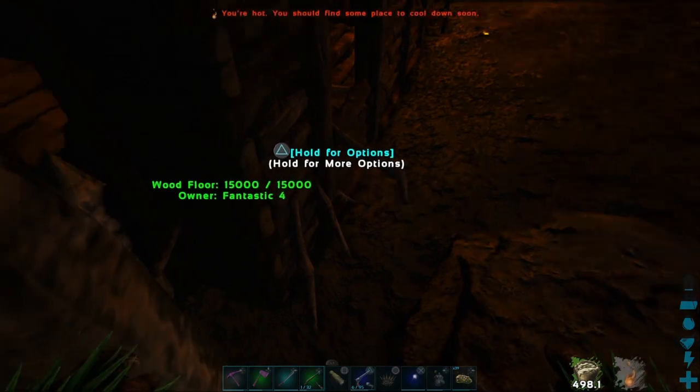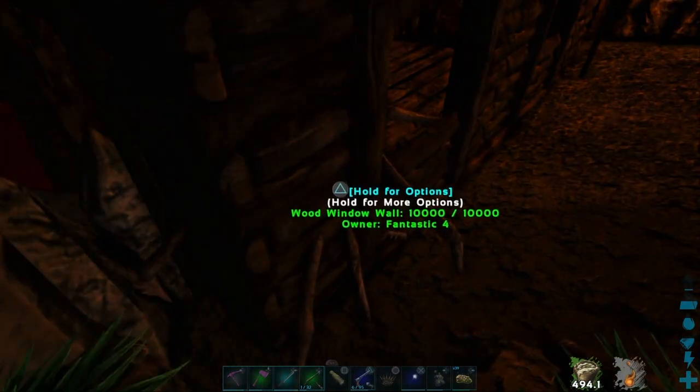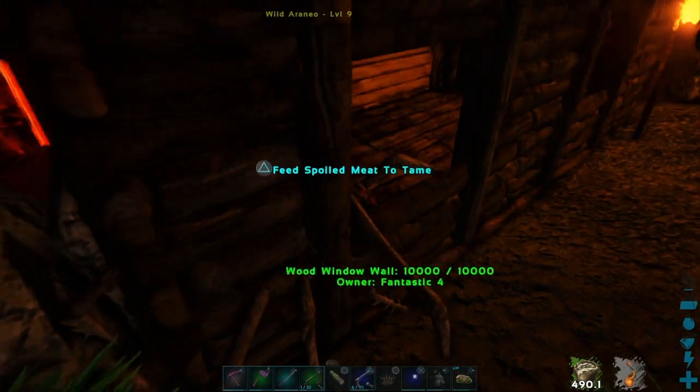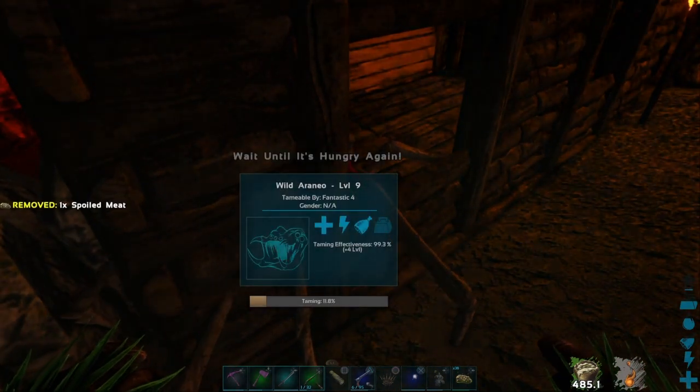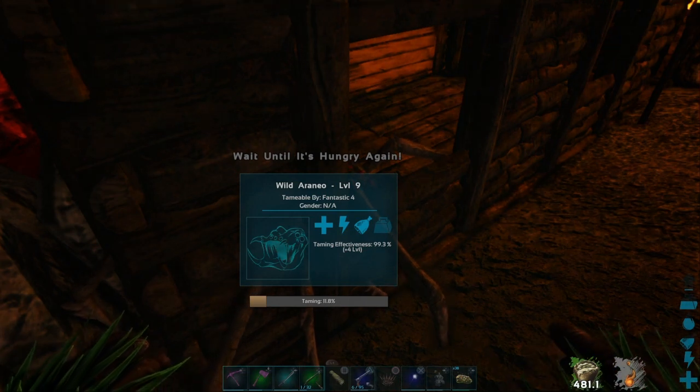Ghillie suit, bug spray, one calm spider — there we go. Now we have to try to get in range and feed it. We have the correct food items in the hotbar, which is spoiled meat. There it is — let's see how long this takes.